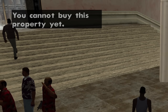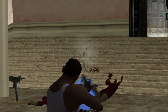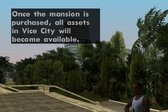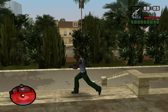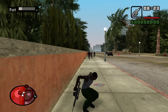There are gang members here. 'Cannot buy this property yet' — that sucks. Maybe I gotta take over the area. The mansion will become available to purchase once you take over all of Starfish Island. Once the mansion is purchased, all assets in Vice City will become available. That's crazy — that's gonna take me over an hour to take over these gangs.